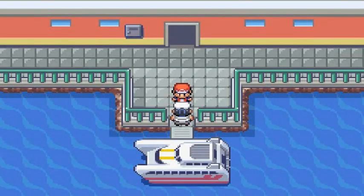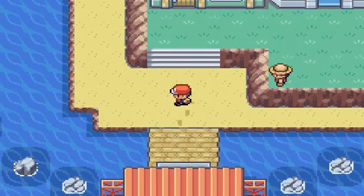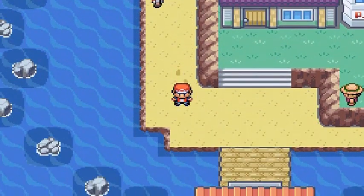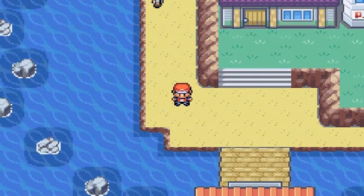Now we're going to be going into Five Island right here and there's gonna be a few things going on. There's two portions to this place — a northern section and a southern section. We're gonna go straight to the southern section first and then make our way up to the northern section and explore the stuff up there.